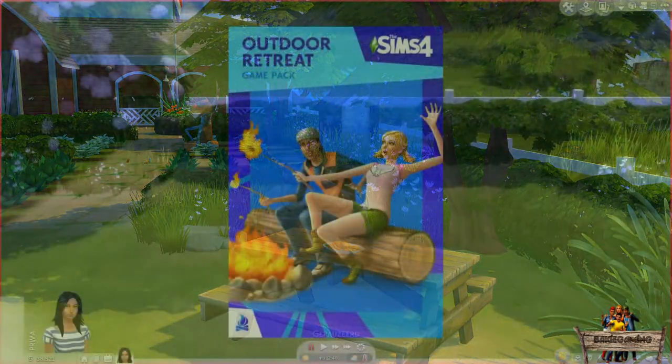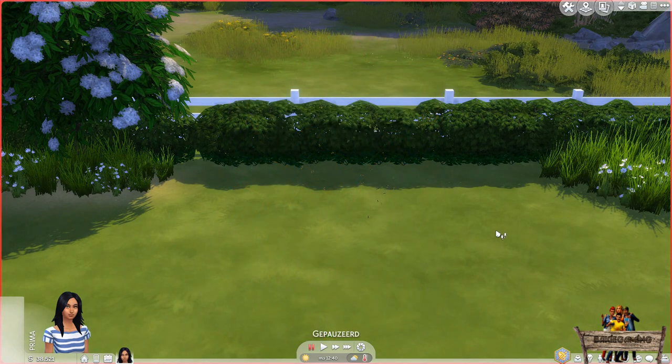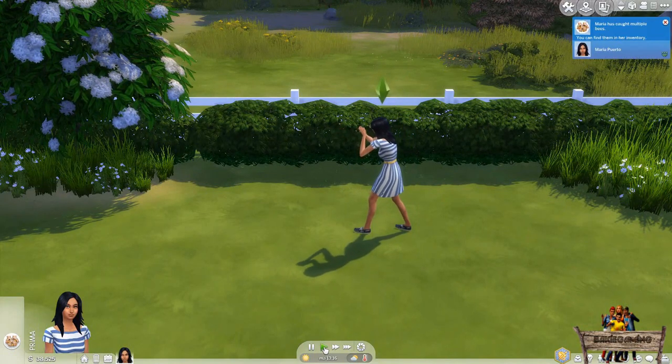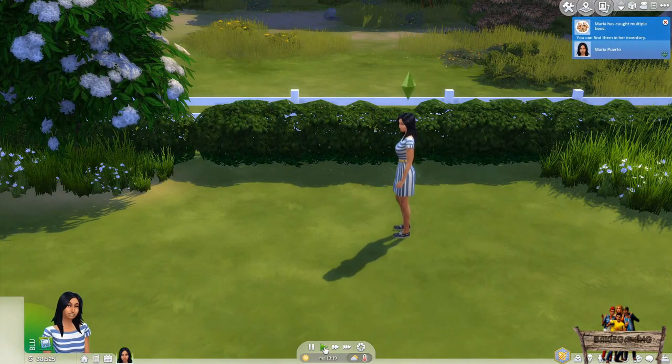Now for the people that have the Outdoor Retreat Game Pack, there is an extra interaction for your sims. Just hover your mouse over the ground below the swarm of bees until an interaction symbol appears. Click it to get the Catch Bees interaction, and click the interaction itself for your sim to try to catch some bees. If this is done successfully, a notification about it will appear in the upper right corner. In there, you will also read that the bees that were caught can now be found in your sim's inventory.